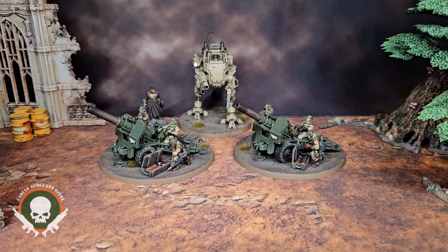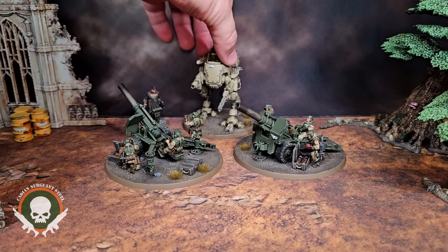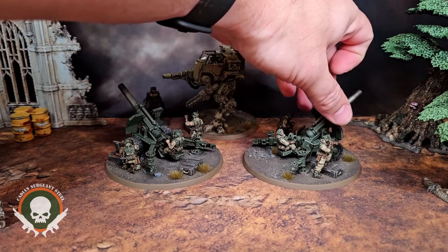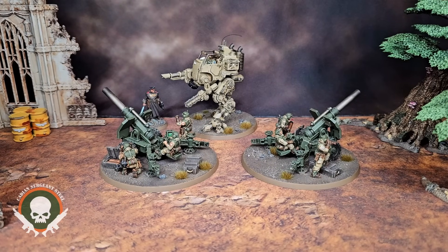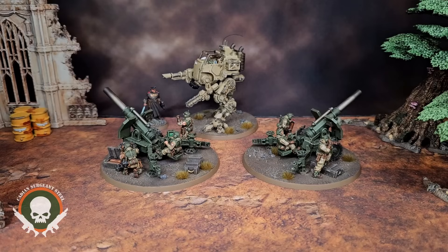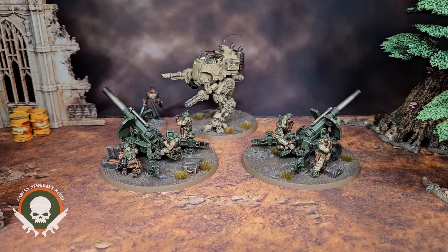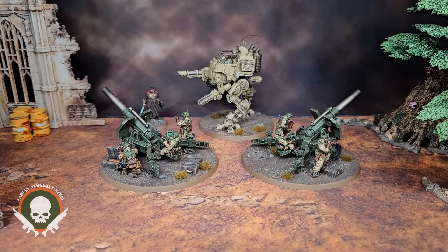I just want to note that these are some of the best models GW has ever made for the Guard. The new Field Ordnance Batteries inspire me to make dioramas — I love that they have a hitch point so you could clip them together and have them towed by a vehicle using the vehicle tow hooks. There are lots of great little bits in these kits. So definitely get these if you're a hobby enthusiast — paint them up and see what you think.